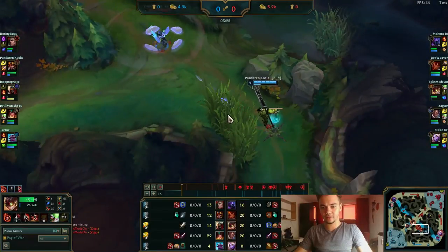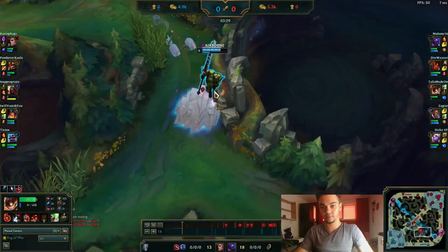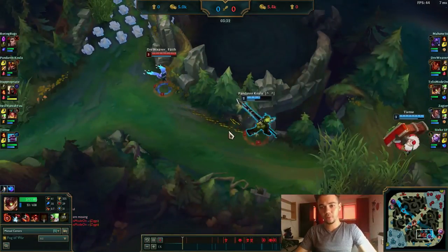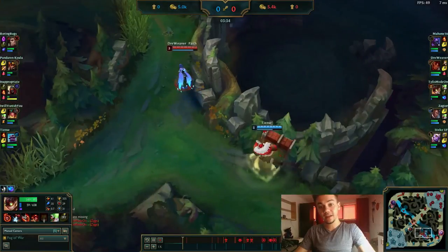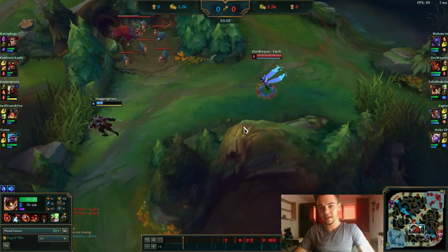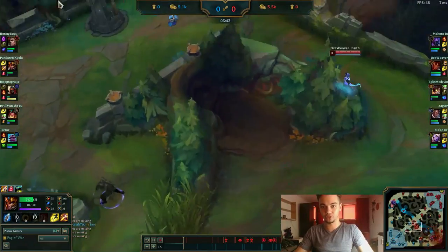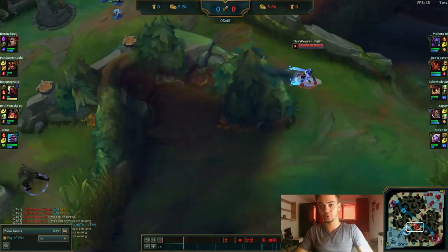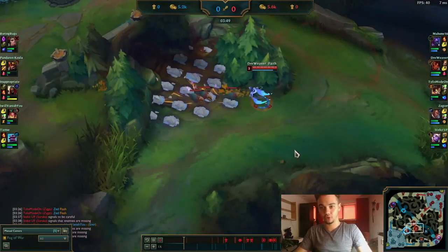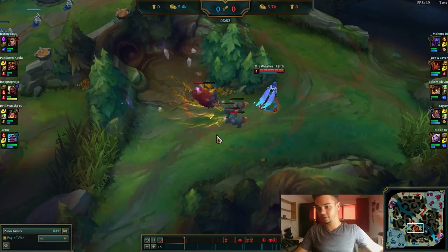I'm level 3 and he's level 2, so I can go as aggressive as I want. Zed is low, but I need to keep an eye out for Braum — I don't see him yet but I guess he'll come, so I went back straight after this. Then I'm going for Scuttler because Jarvan is level 2, mid lane is low HP, and Braum is back in lane — this further pushes the lead.